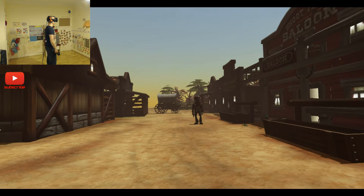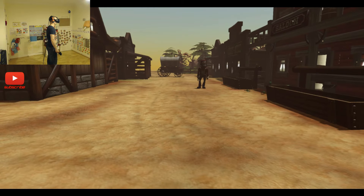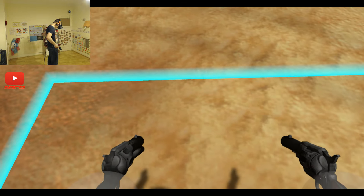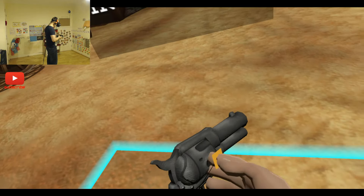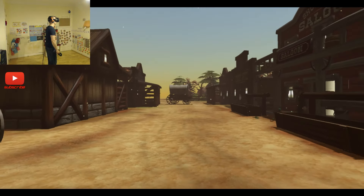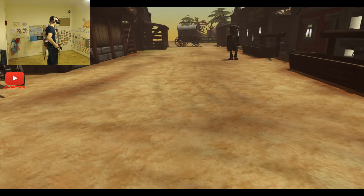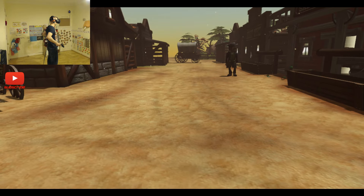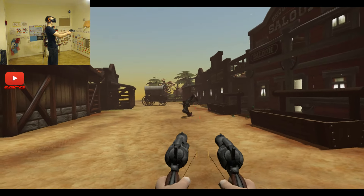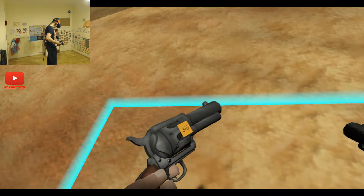Get ready. Then you chuck these back in, get them all reloaded. Round two will start in one second, and then these badasses come out of their hidey holes. Got to look straight forward — that's the problem. 0.89 seconds — that's quick draw. No doubt.